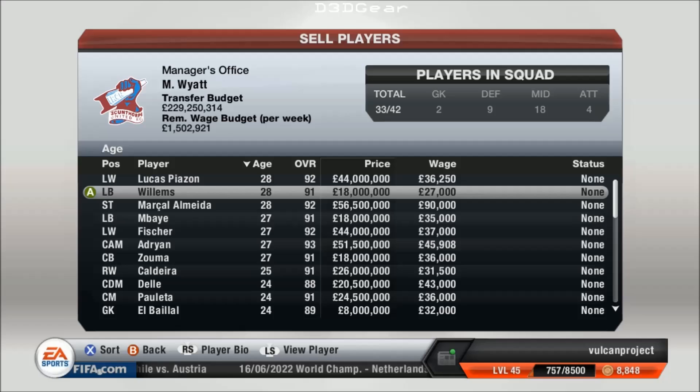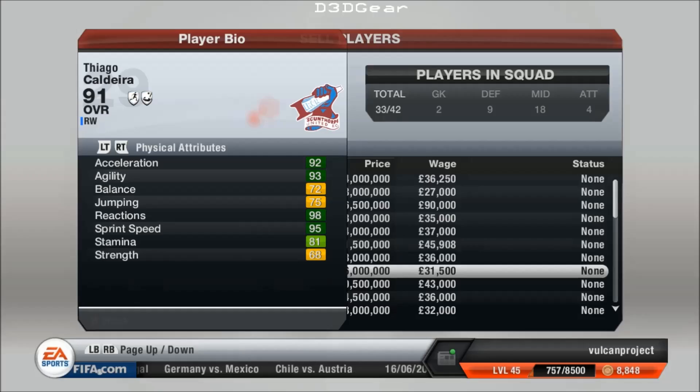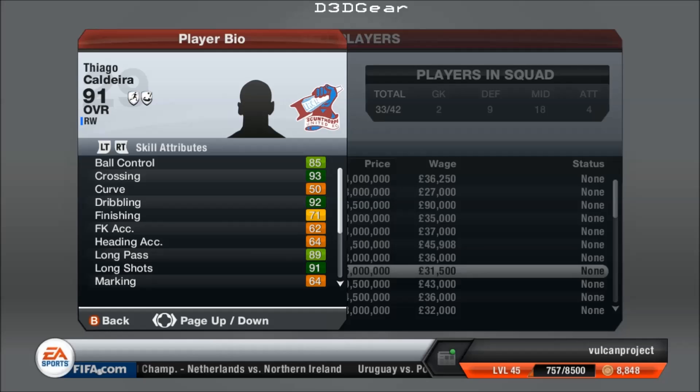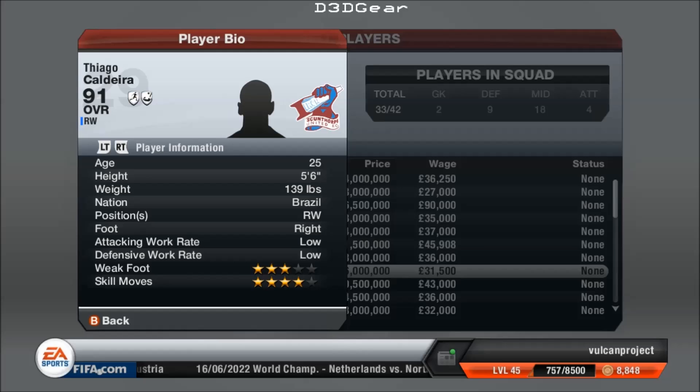Let's look at the youth team players now and look at some of their stats. We'll go down and look at the right winger Caldera. He's very quick. His attacking position is very good. With Caldera, his curve is a bit disappointing, but his crossing is very good. His long shots are 91, so it's almost best to cut inside with this player and shoot. He's got 4-star skill moves so he can beat players. He's Brazilian — a little Brazilian, 5 foot 6.